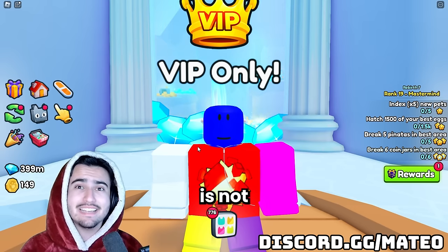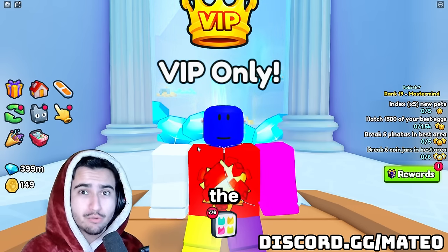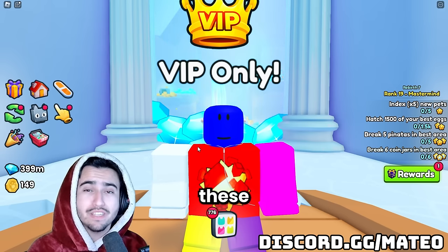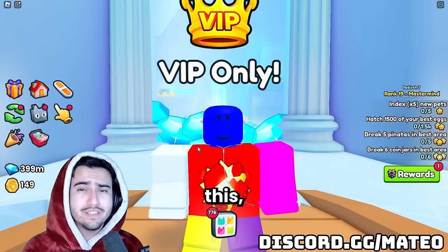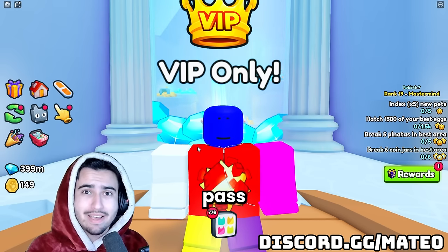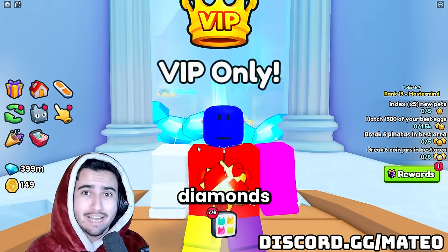Knowing how to buy low and sell high is not just a useful skill but it is an absolute goldmine for the richest players in the game, and you guys can use this too with the help of these three rules. To do this, you do not need a billion diamonds or every game pass — you can start with just 35 million diamonds and the sky is the limit with how much profit you can make.